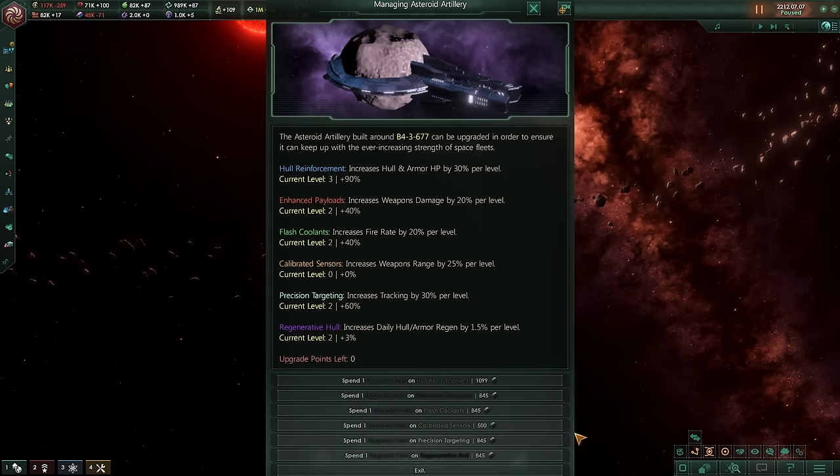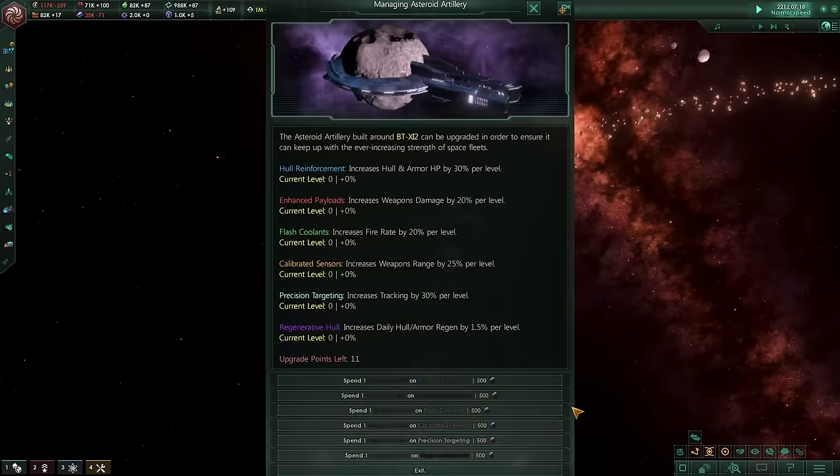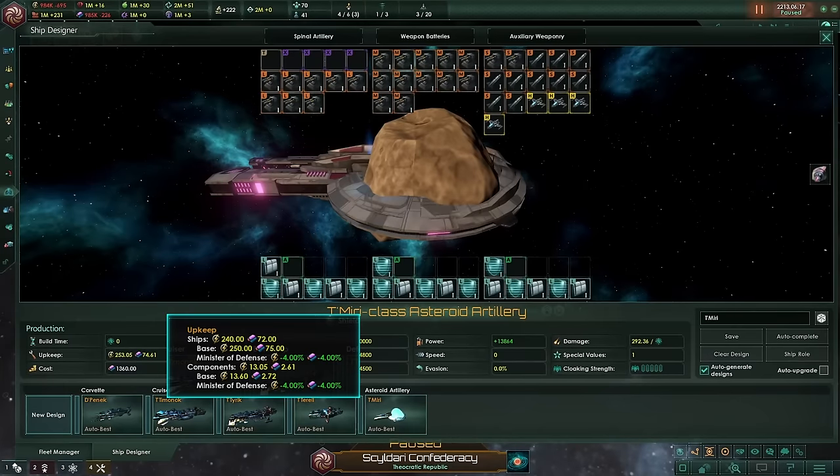The amount of spent points is not shared between multiple Artilleries, meaning that if you spend all of your points, other Artilleries will not be affected. Also, keep in mind each Asteroid Artillery needs 250 energy credits and 75 alloys for upkeep, including ship components, so you'd better make sure your economy can handle them.